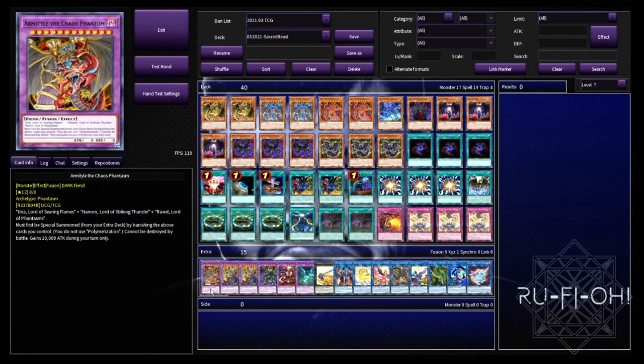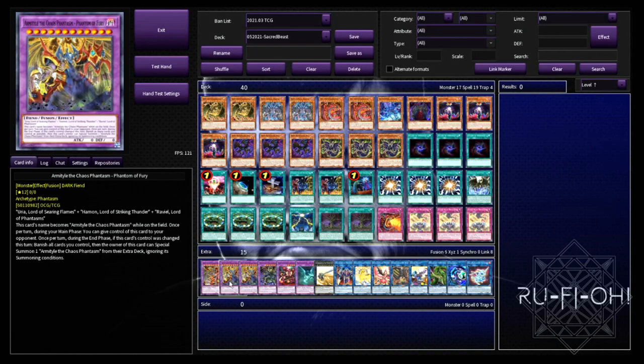We then move on to the extra deck. We have Armored Xyz in here for your combo — just a massive 10k beater by the time you're done with it, which is absolutely insane. We've got the new Armored Xyz fusion in here as well — this can be given to your opponent to facilitate those OTKs, and being able to get rid of your opponent's field as well is just absolutely ridiculous.